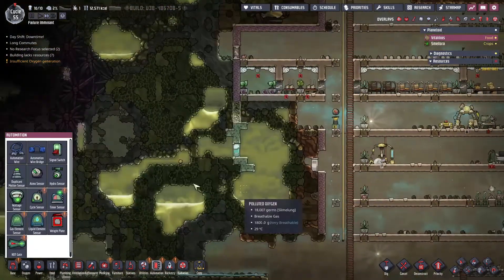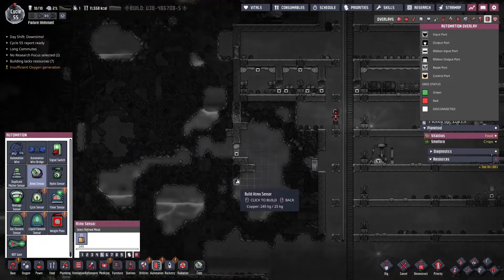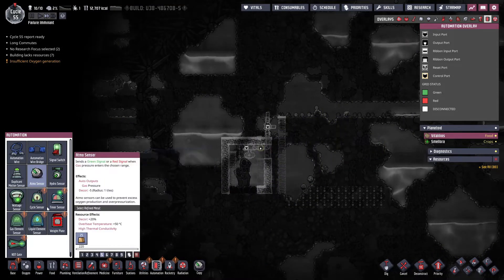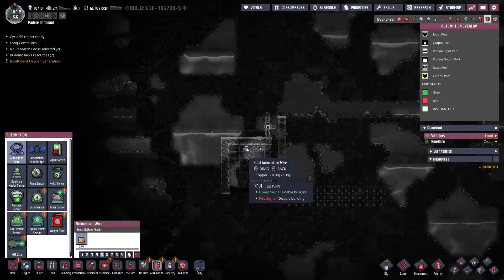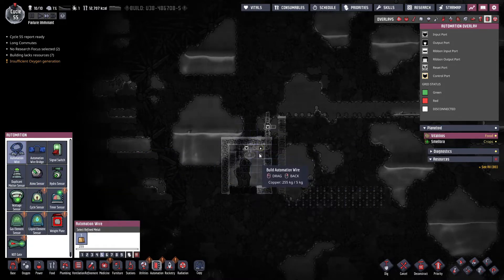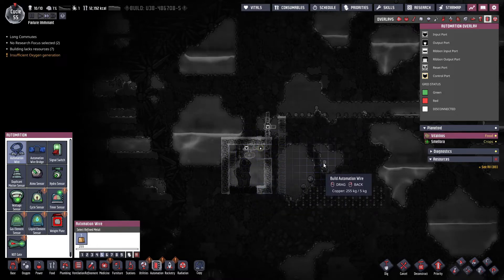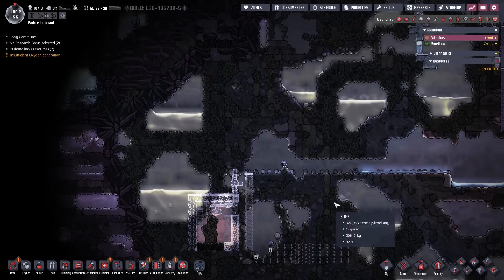Now we've got our Atmos sensor - this is going to be our pressure sensor. We're going to stick it here with an automation wire. Basically what it'll do is, unless the pressure inside here is at a certain amount, it'll turn this pump off so that we're not running the pump all the time and wasting power.